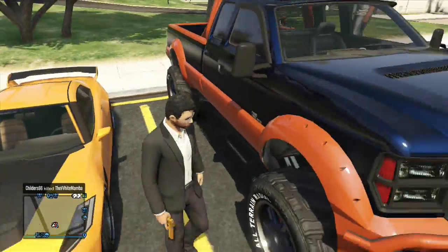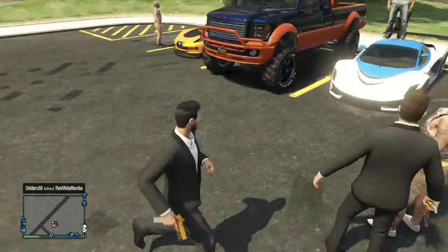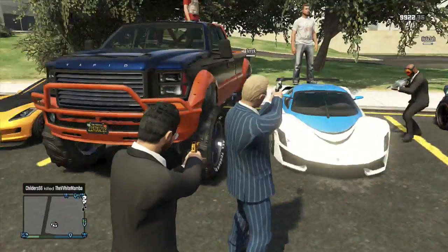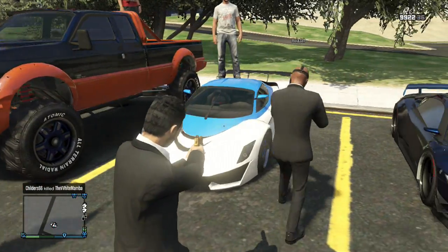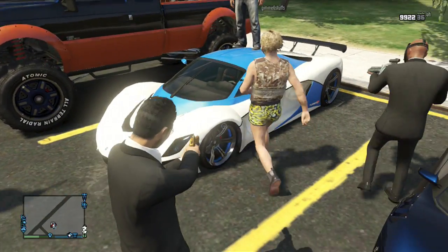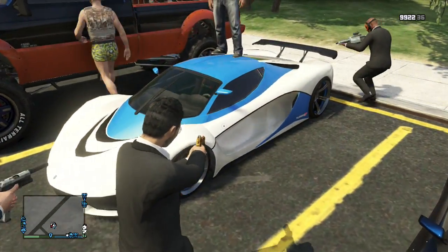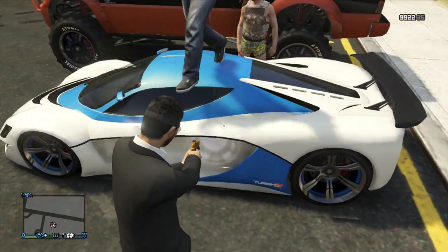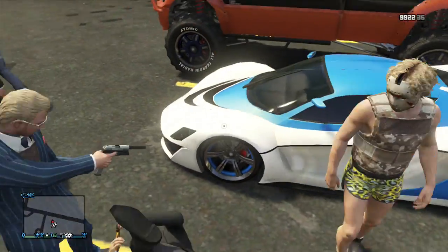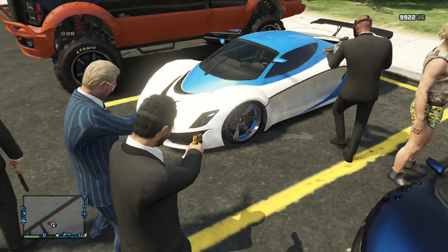Next down the line we've got this cloud blue and white looking Turismo. Go ahead and tell us about that. Blue secondary and white, red as primary color. Chrome rims are nice — light blue on the rims. I am a big fan of the rims, they've got like a ring of blue on the inside. This thing looks like it's a cloud.